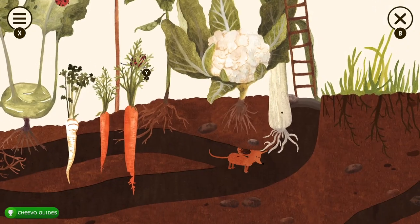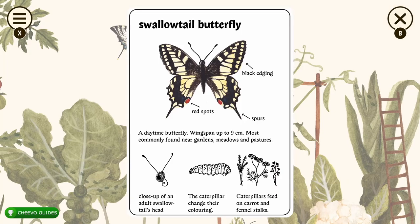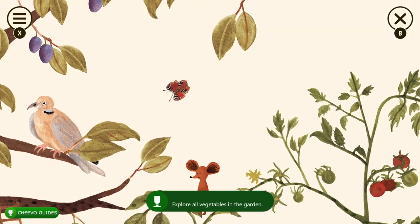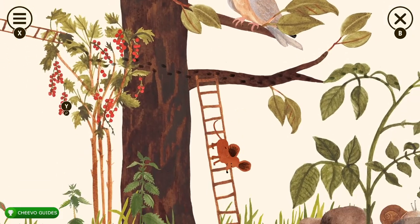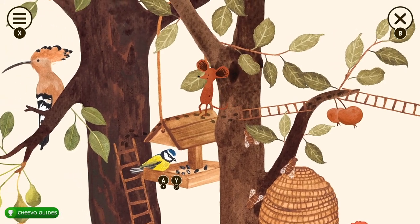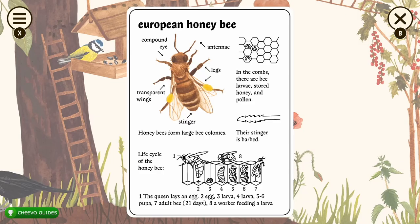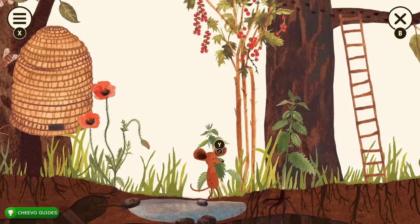Walk up and interact with the kohlrabi, parsley, carrots, and the bug on the carrot. Then interact with the leek, the cauliflower, go up the ladder, interact with the peas, the butterfly, then come back down and interact with the ladybug. Continue left, interact with the Brussels sprouts and the tomato — this should give you the Vegetation achievement for interacting with all the different vegetables. Then interact with the butterfly, the bird, and the plum tree. Go halfway down the ladder to interact with the red currant and the apple tree.